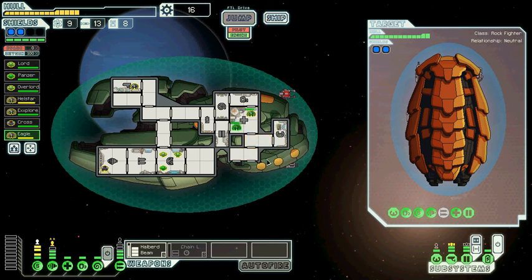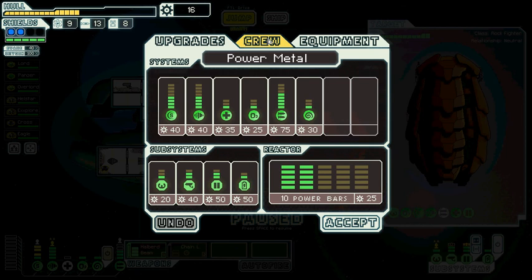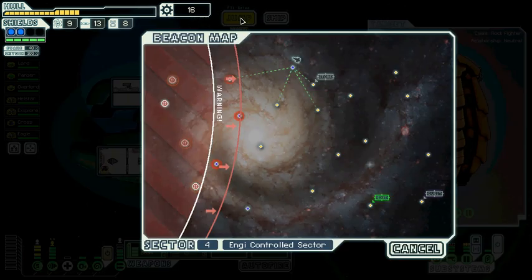Excellent — in the end we could actually have fought that guy; we can get through three shields with these weapons. Well, that's good to know, but it would have been very risky and very likely we would have got some damage. I think it was okay to run away from that fight — not a shame. We do not need a store right now; we have only a boarding drone to sell, and that's not worth it.